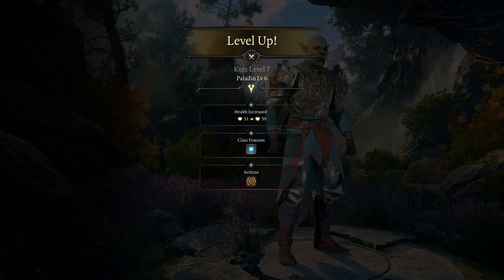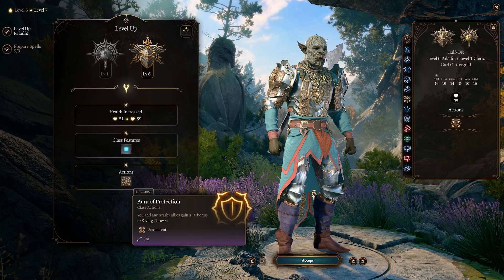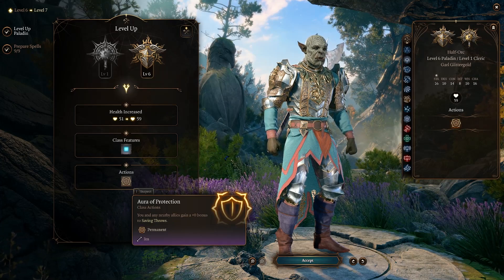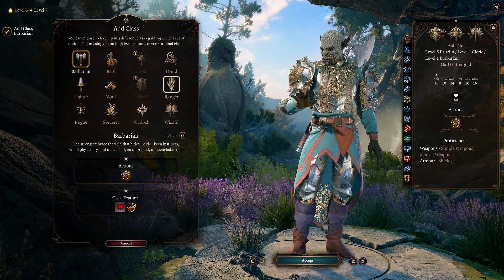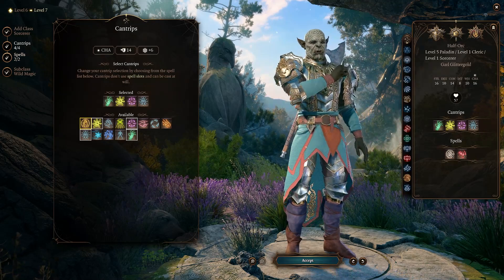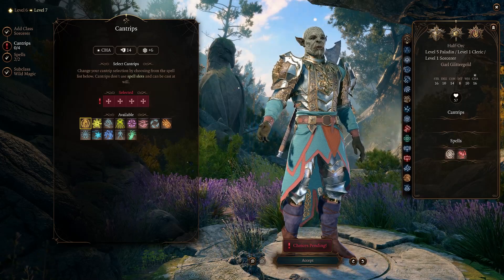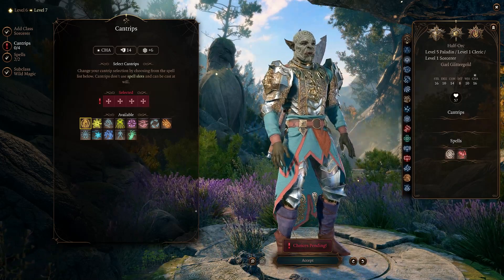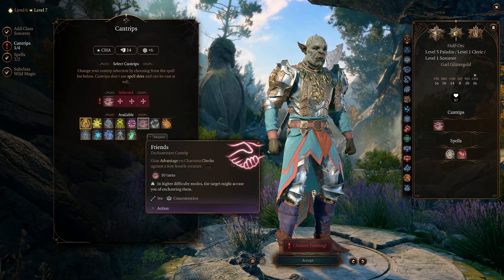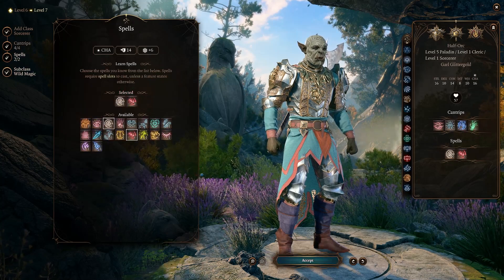Now, if we took Paladin for one more level, we would get some more defensive auras — our Aura of Protection adding to saving throws, which would be very useful — but this is not about defense. This is an offensive character, so we're going to slide into Sorcerer and make this a Sorcerer-Paladin combo. You can go ahead and select any cantrips that you want. We're not going to use a lot of them. If it's the face character, you can select Friends if that's useful. If you need to see in the darkness, it's really whatever you choose.